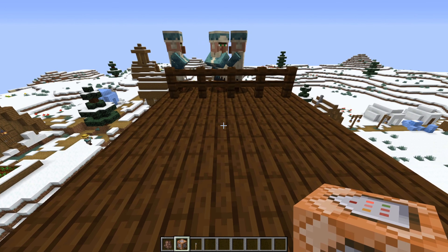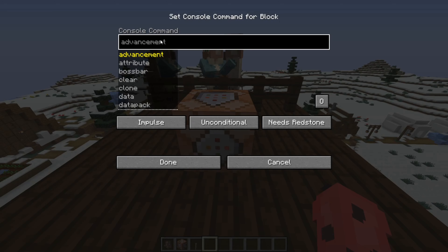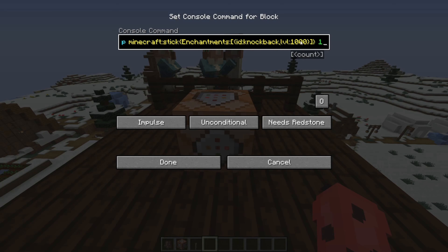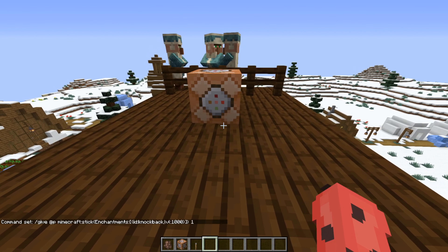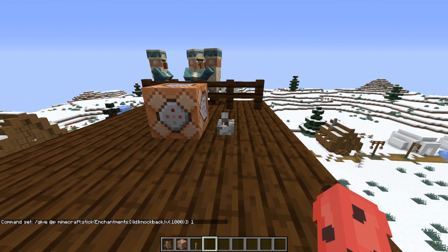Then you're gonna place the command block anywhere you want, right-click it, and place this huge command in. I'll put it in the description so you can copy and paste it. Press done when you're done with that.